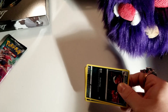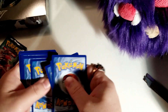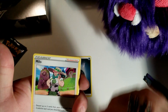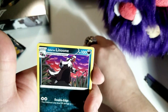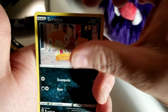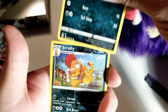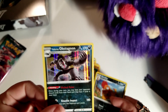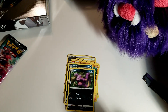Code card, boom. One, two, three, four — dark energy, Milo, Turffield Stadium, Victini, Galarian Linoone, Scraggy, Roly-Coly, Nickit, Ekans — Scrafty reverse holo — and then a Galarian Obstagoon holo! Very cool, very nice. I like it a lot.